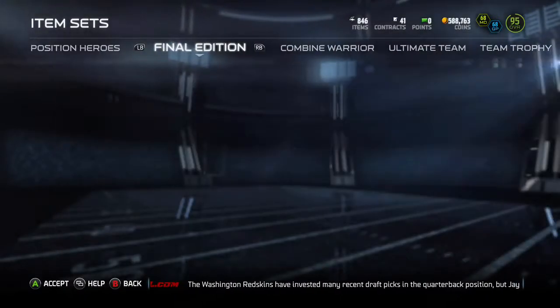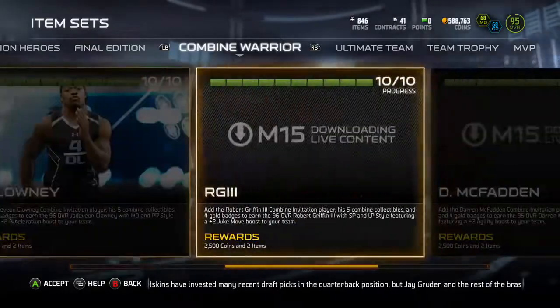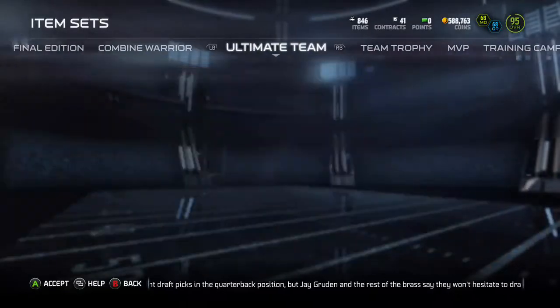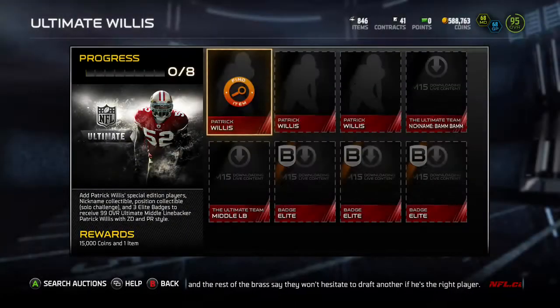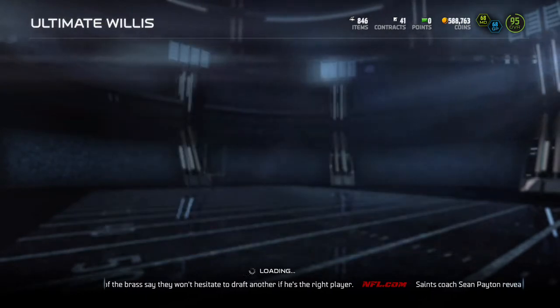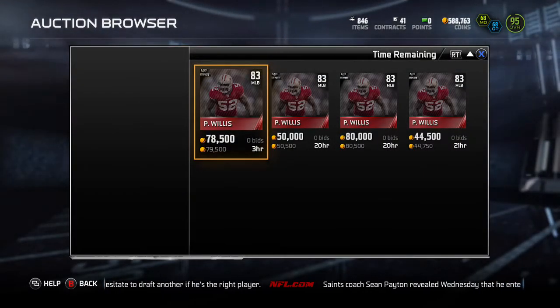I've still been flipping the Combine Warrior collectibles — doing all right there, though not as easy as when the first couple were out. I've been having some decent success flipping some of the collectibles for the Ultimate Team. You just go in here, run through all these guys — same thing, looking at buy-now prices and current prices.